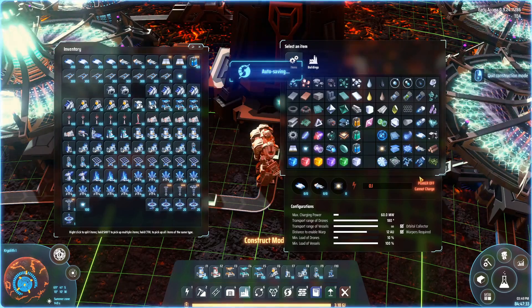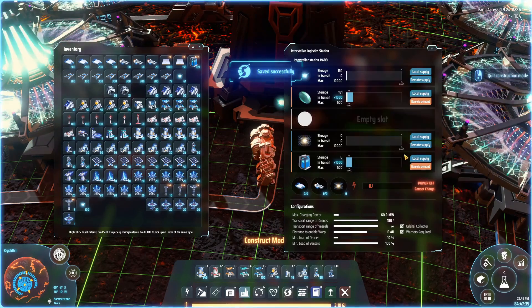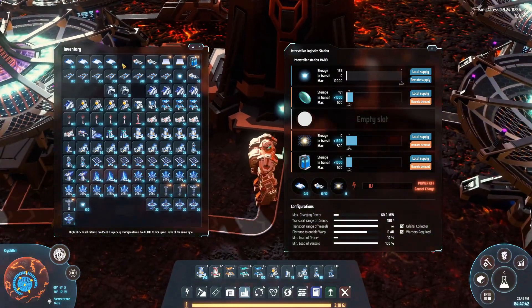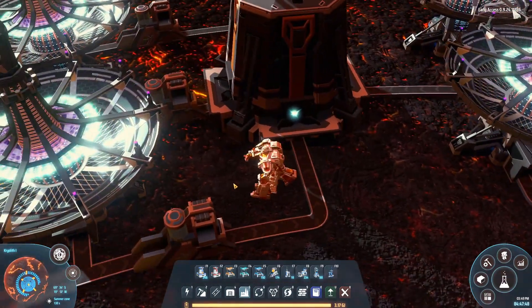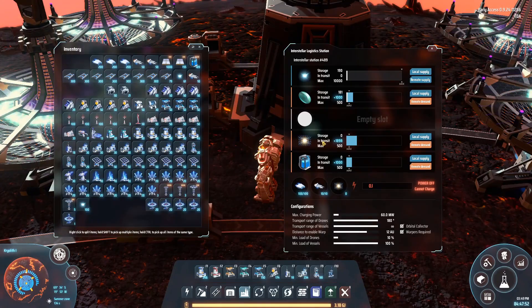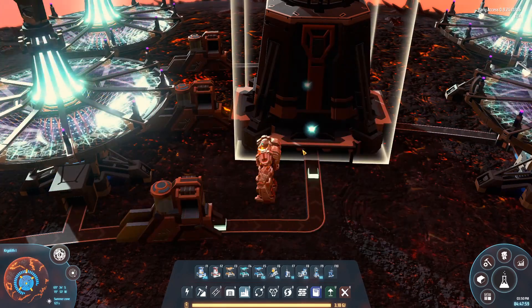We are going to have to have some of these — not that many actually, but might as well request 500 so we don't have the ships flying up and down too often. The fact that it only requested 2,000 of these actually implies we might have to expand our warper production somewhere along those lines a little bit. That is actually something I will need to mention later on in this episode as well.